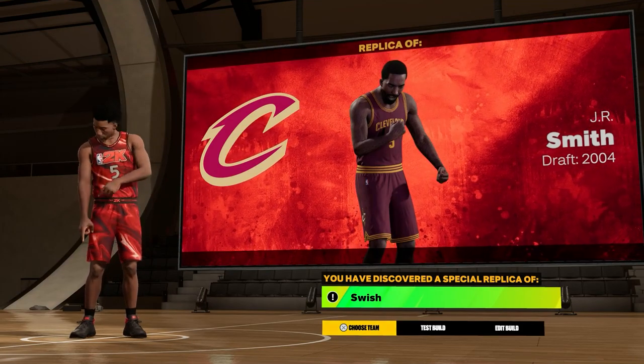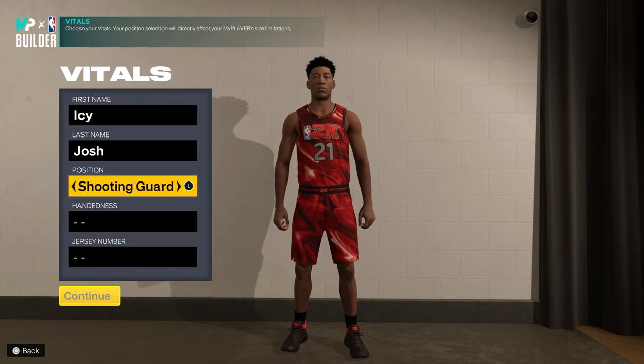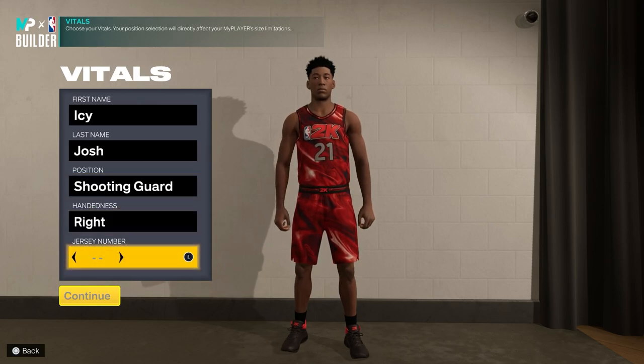Today I'm going to show you guys how to make the rare replica swish build in NBA 2K23. For the position you want to choose shooting guard, for the hand you want to choose right handed, and then for the number you want to go ahead and choose number 5.